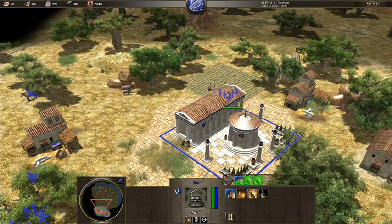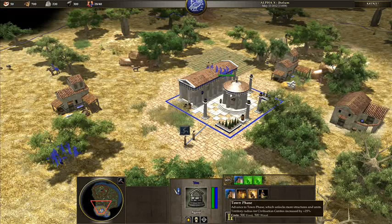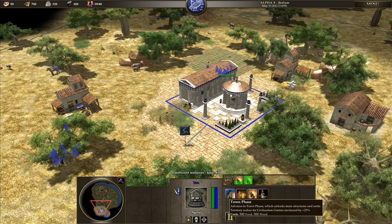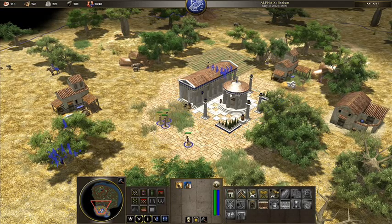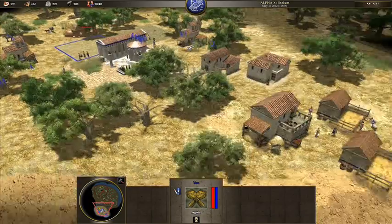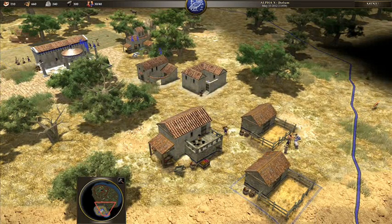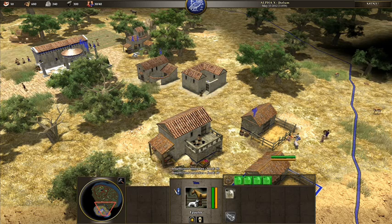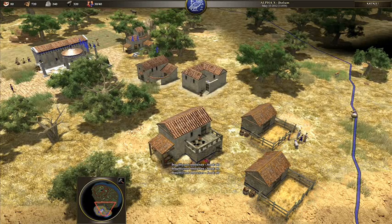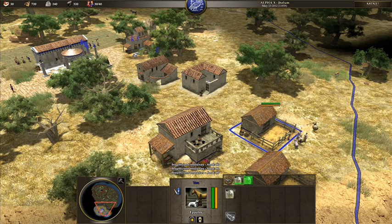Another thing similar to Age of Empires 2 is the whole phasing thing — they're called phases in this, and ages in Age of Empires 2. The nice thing is that if I had the food, I could actually queue this up to start going after I've got these villagers made. We're seriously lacking in food here, so let's queue up some more sheep.